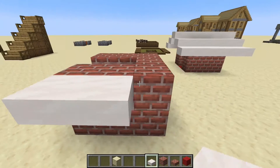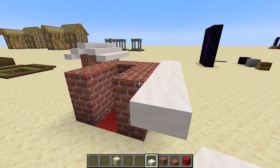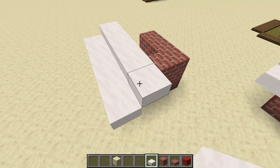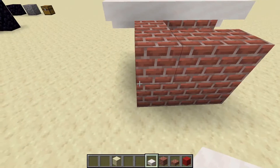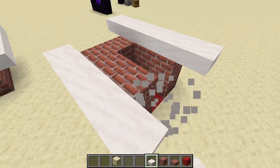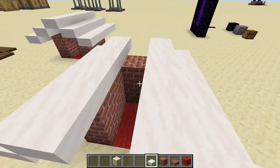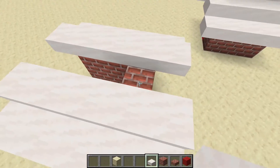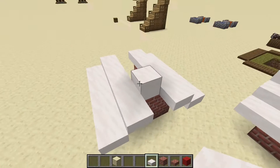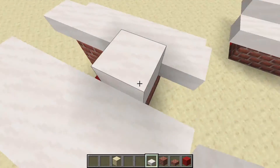With the smooth quartz slabs, go up to any side and place one, two, three, four, five to make a little overhang. Then on top of the stone bricks make another overhang and place five on top. Do the same on the other side — so on the top side add smooth quartz slabs, same thing on the other side just like that. Finally, come to this block and place two smooth quartz slabs to make a full block of quartz.